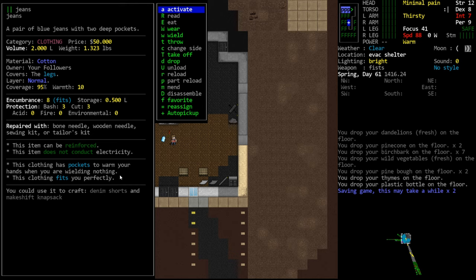Down here we have additional clothing-specific qualities. This clothing has pockets to warm your hands when you're not wielding anything – if we don't have anything in our hands we get additional warmth on our hands. Some clothing have hoods that can be worn. It says this clothing fits you perfectly, which changes your encumbrance – you'll see encumbrance is modified by the fact that this garment fits. Finally, it displays what items you could craft using the jeans.